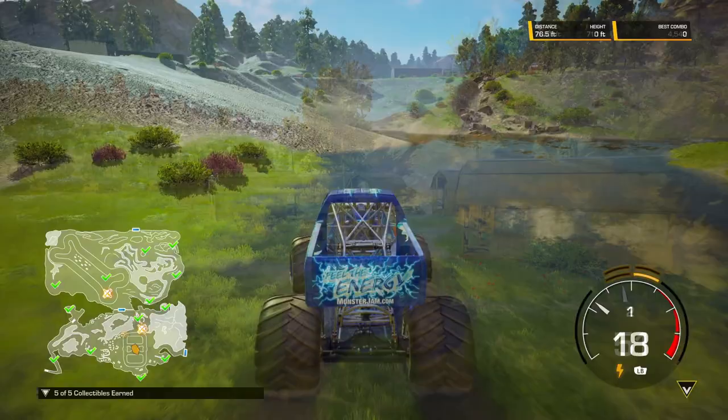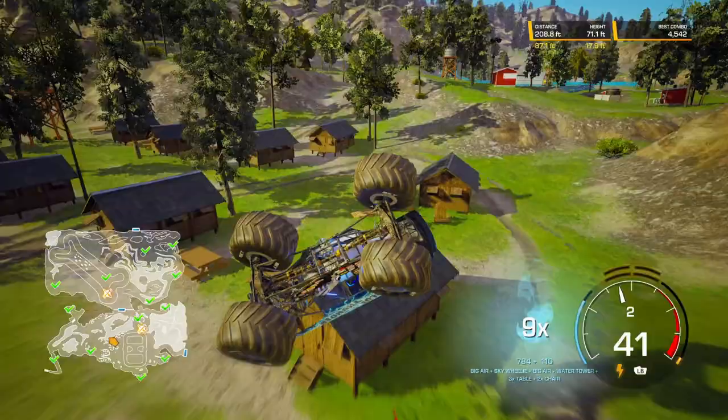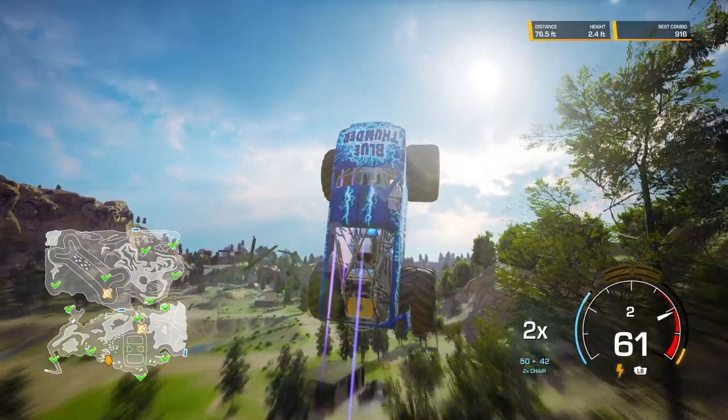In this very special episode, we are going to do all of the Camp Crushmore unlocks. Starting with that one you just saw — that's the very first unlock you come across, and pretty much everybody knows where that one's at; it's right in the very beginning. The second unlock is up here by the campers, the cabins, in this area of the map. Once you line up, you want to make sure you don't jet off the side, because you'll go flying right over the top of it.